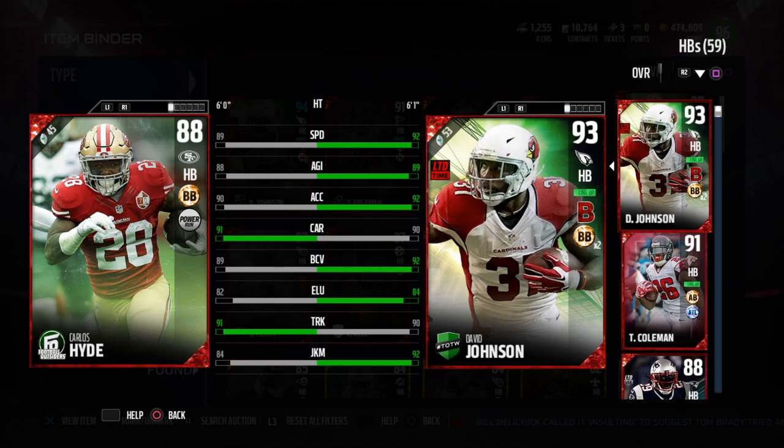This was all done without the chemistry boost, so if you get that bruising back chemistry up to tier 1 or even tier 2, he'll be even more effective. As far as who's better overall, I would say Hyde, but strictly in terms of trucking I'd have to go Morris — no doubt. That's gonna wrap it up. Stay tuned for the Jimmy Graham review, don't forget to like, comment, and subscribe. See you later, peace.